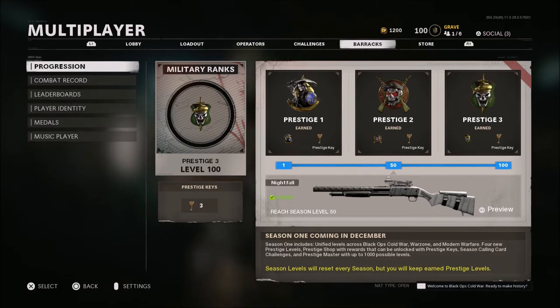Treyarch has said that after you hit level 100, Prestige 3 in any season, you'll be able to go to 150 and get another Prestige key and emblem, that kind of thing. And then to level 200, which is going to give you all the rewards you've been getting the whole time, but also a calling card — the Prestige Master calling card.